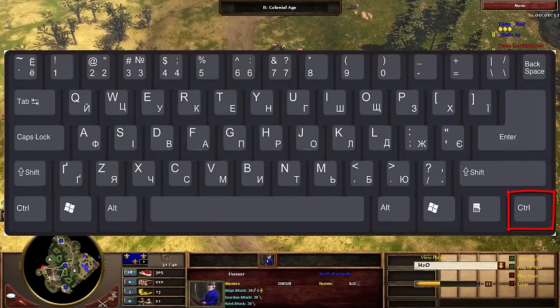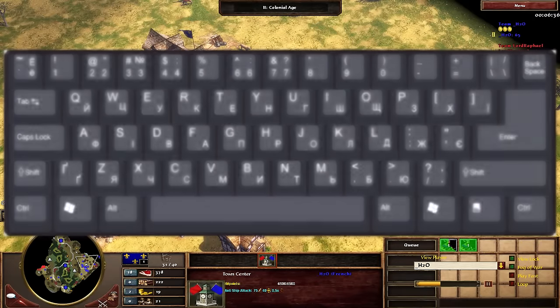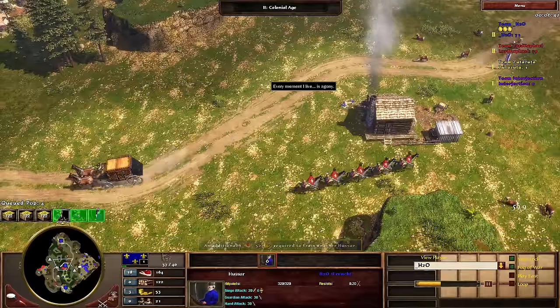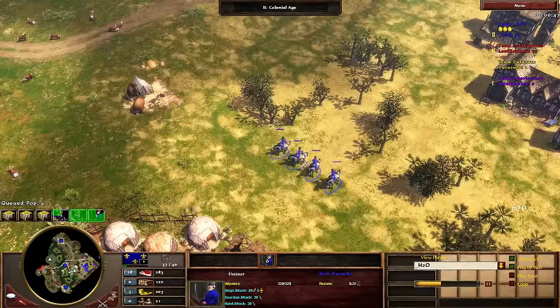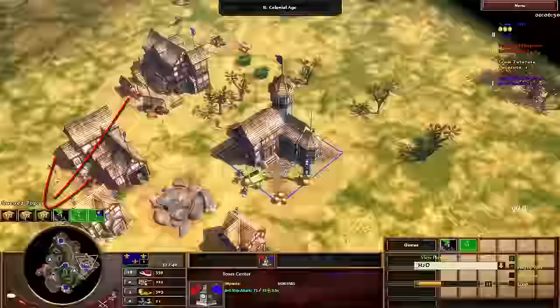Hold it down and repeatedly press and release P. Meanwhile, your other hand moves the mouse cursor to the lower right corner of the screen and selects the resource you want. Time your clicks just after each keystroke, and with a bit of practice you can more or less get into a rhythm of reconfiguring an entire route in less than a second. In a real game though, sometimes you might miss a trading post by mistake, and if this happens, by all means click the button for the one you missed.